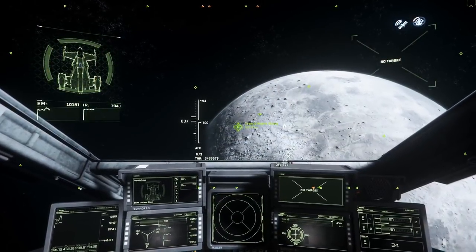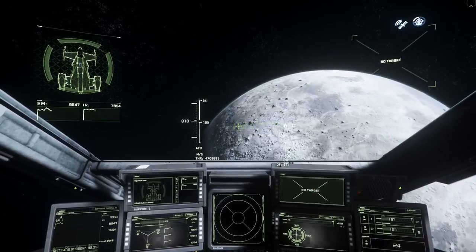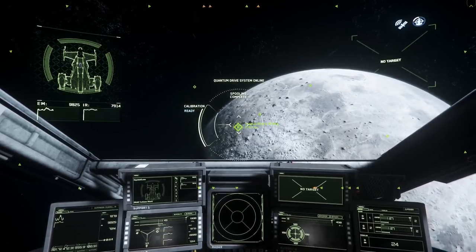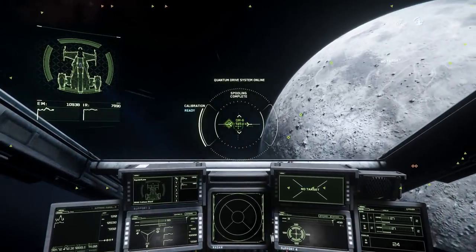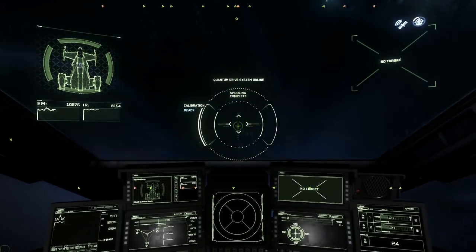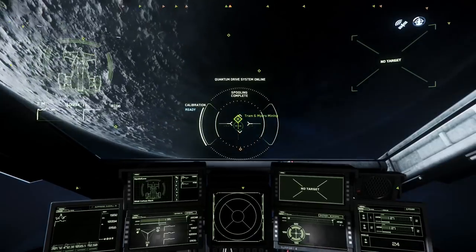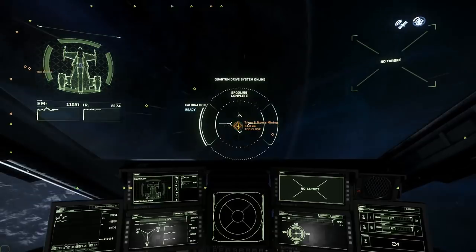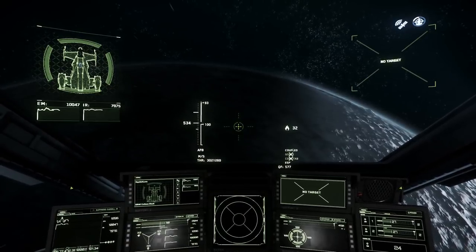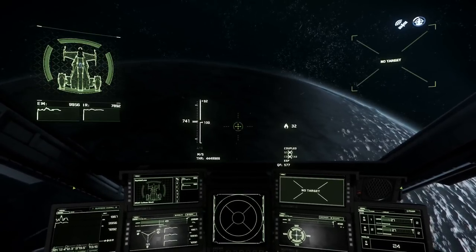I'll be checking two locations today that used to be really good in the previous update to see if they still are viable for cargo activities. The first one is Tram & Myers Mining at Cellin, and we are heading there right now. The good thing about the new quantum travel system is that it brings us really close - around 50 to 70 kilometers away - whereas before we had to travel 100 to 200 kilometers or more.